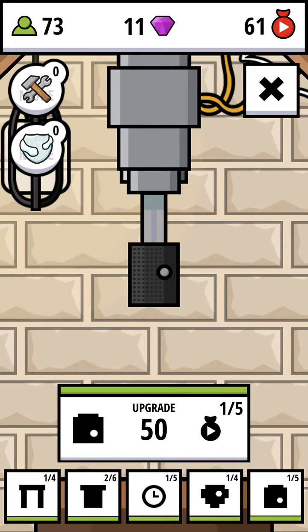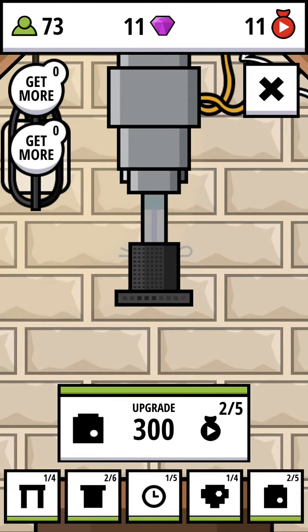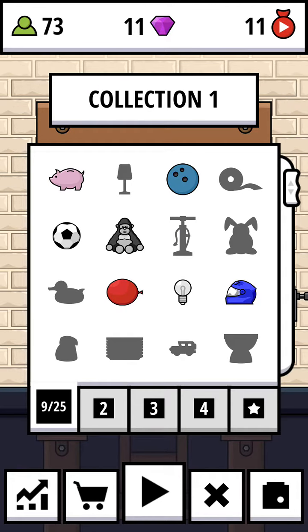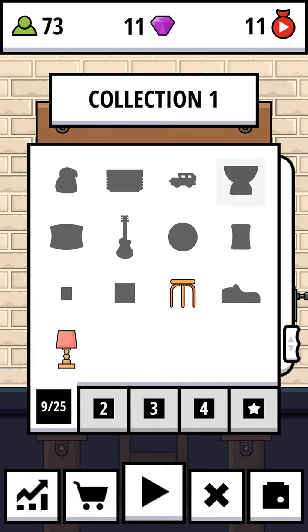I've crushed some items — well, after I uploaded the video I only crushed like two or three items — and collected some money. So I had enough money to upgrade the piston, which increases piston head strength, taking less damage. And I upgraded the table as well.